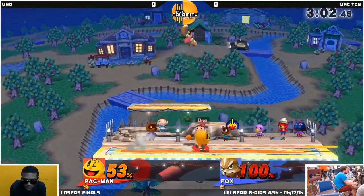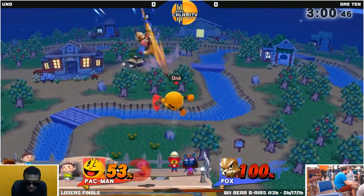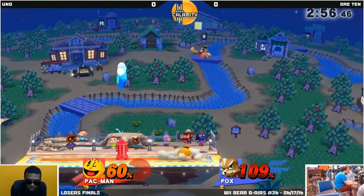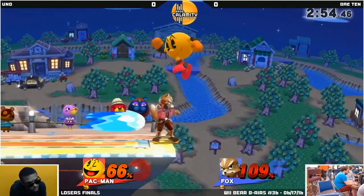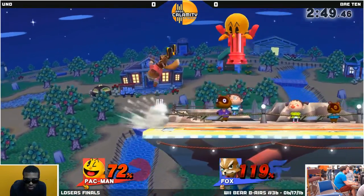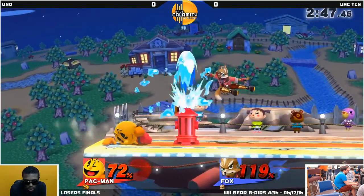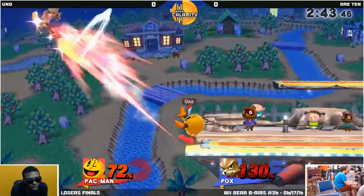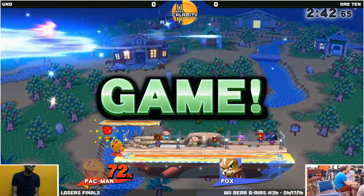On the up B! That was kind of unsafe but he went through with it. And that up B - the little platform that it leaves can mix up a lot of people, especially on that ledge. If you do a standard get up on it, it leaves you open. And that back air is ready to go - there it goes. Gets the grab, back throw, and it actually does take him out. Wow.